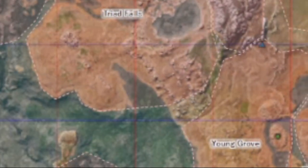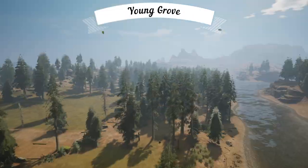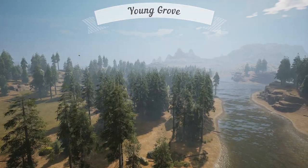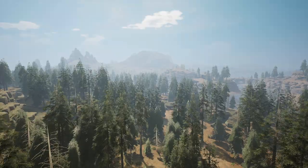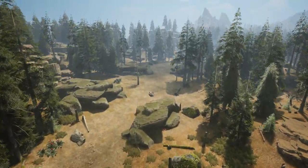It's almost as if our next area is envious of Triad Falls, because the Young Grove seems to be trying to live up to its larger and denser forest neighbor. Young Grove is an easy extension to Triad Falls, having the same type of trees yet less dense. The Grove, however, can be set unique by the plentiful rock caves that scatter their way across the area.